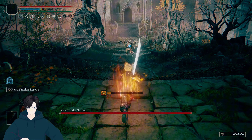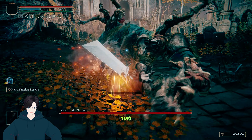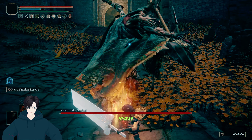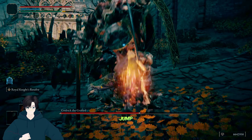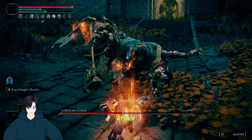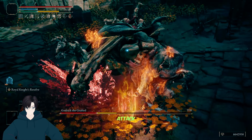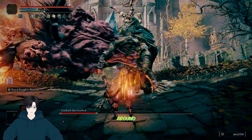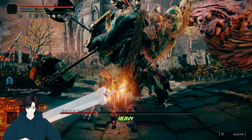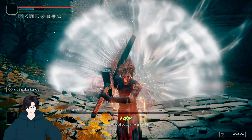Godrick — buff our weapon and go towards him. Look at what he's doing. He's doing this, then we dodge and heavy charged attack. Wow, over 5k damage. Jump, jump again, attack, and he falls down. We buff the weapon and charged attack again. Then it's phase two — go towards him, go around the fire, buff our weapon, heavy charged attack. This is amazing. Godrick is also in easy mode.